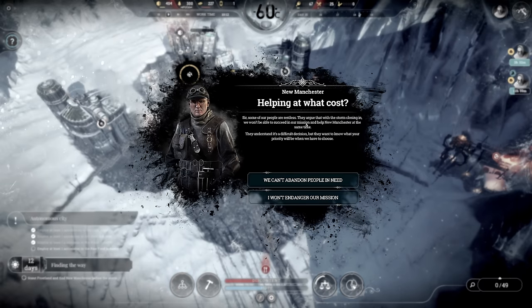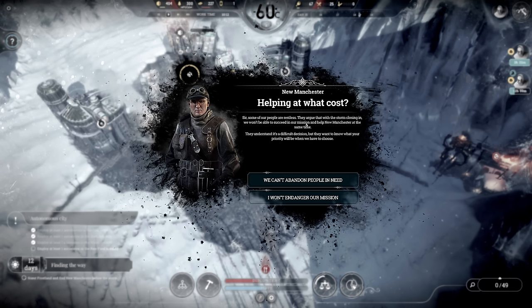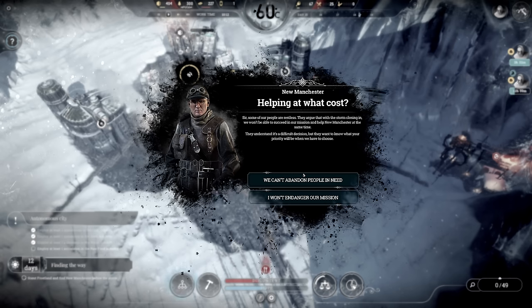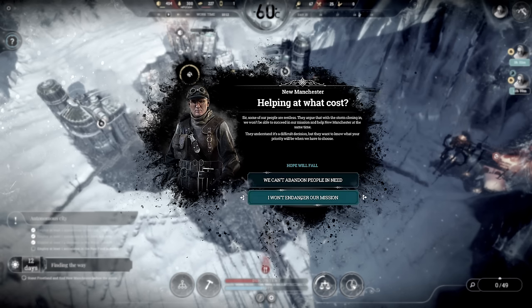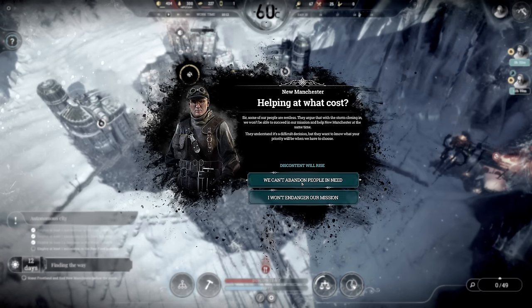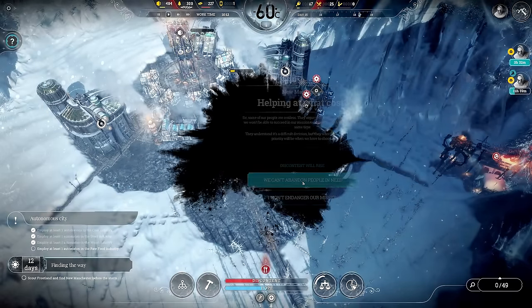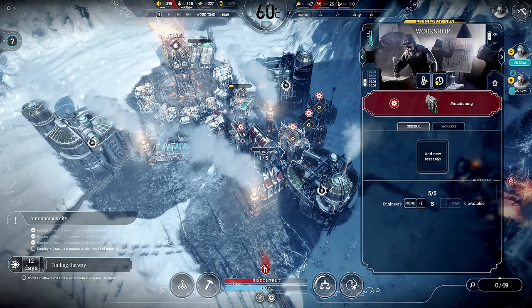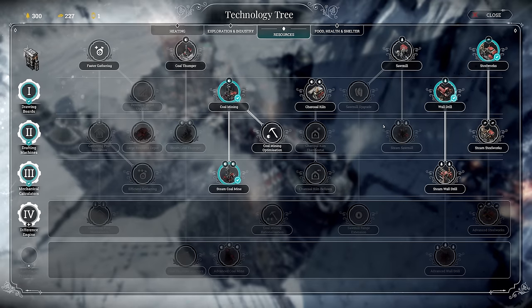Helping at what cost? Some of our people are restless — they argue that with the storm closing in we won't be able to succeed in our mission and help New Manchester. They understand it's a difficult decision but want to know what our priority will be when we have to choose: 'Can't abandon people in need' — discontent goes up — or 'I won't endanger our mission.' Discontent is a bit lower — let's say this and we will try to save them. New research available; trees are actually full so I should build some storage.